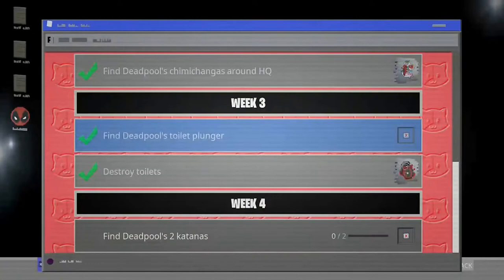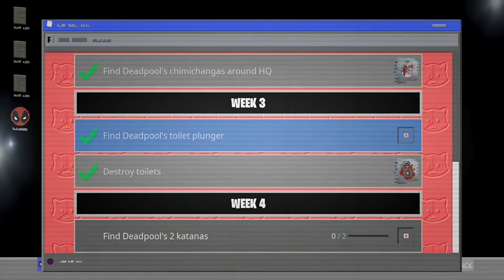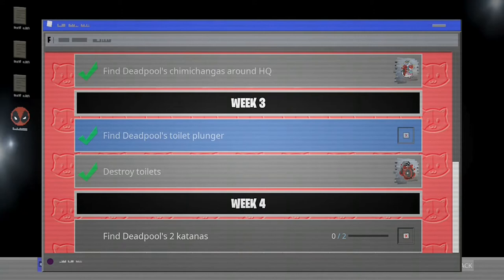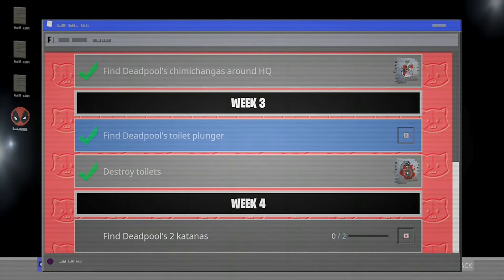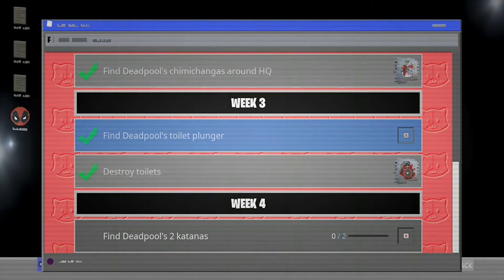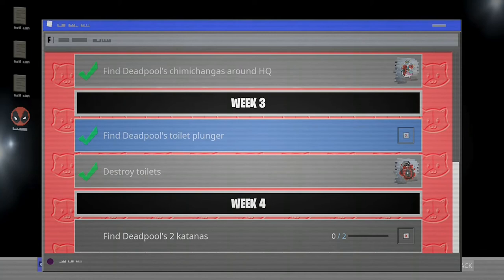Anyway, it's okay because we still completed the two challenges. The next one is to find Deadpool's two katanas — that's probably easy. I know where the katanas are: one is above the computer and the other is in the upgrade room. Anyway, if you guys liked this video, make sure you like, comment, subscribe, and turn on notifications. See you guys next time, peace out!